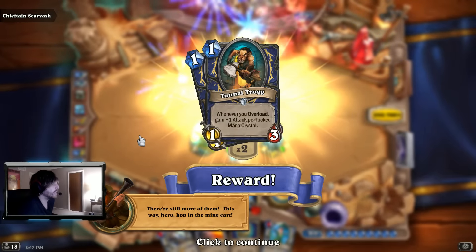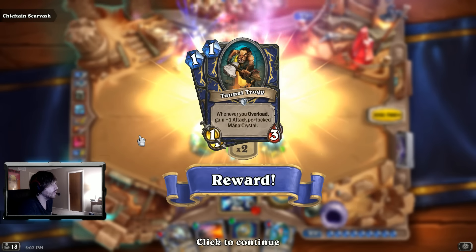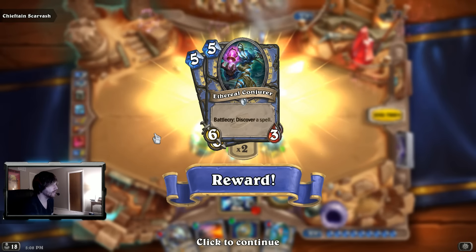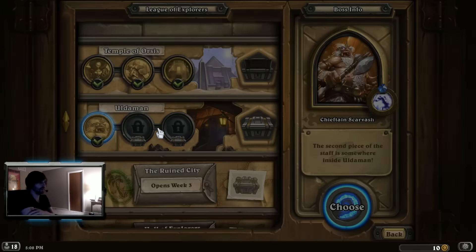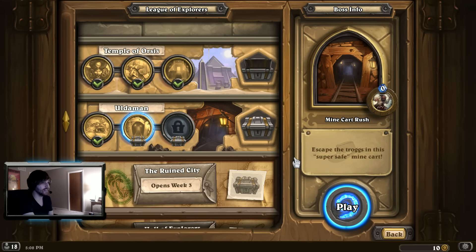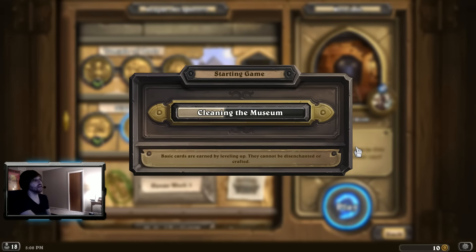First one down. Ooh, what's this? Tunnel Trog — one mana one-three. Whenever you overload, gain plus one attack per locked mana crystal. Ethereal Conjurer — battlecry, discover a spell. Is that discover like one of your own spells in your deck? This mineshaft leads straight to the center of Uldaman — Minecart Rush! Escape the Trogs in this super safe minecart. No idea what that hero ability is, let's find out.